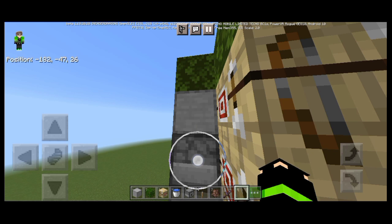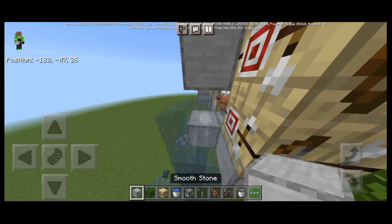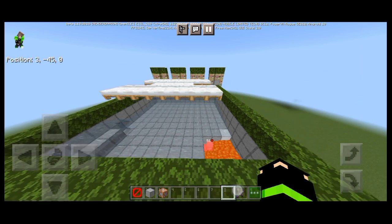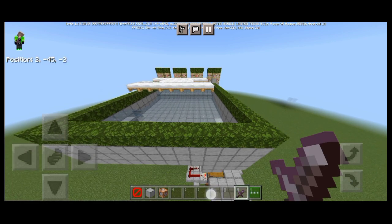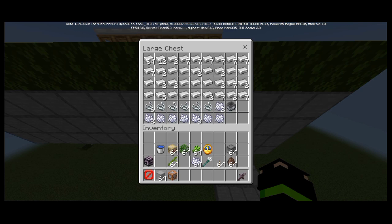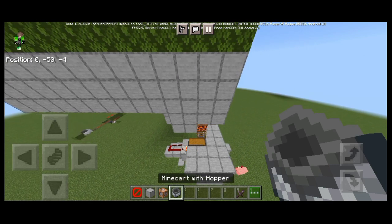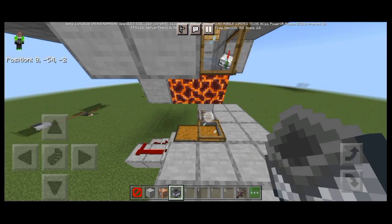After you do this, change the block into the composter and you're done — it works fine. It works on 1.19 and above. You need to AFK here and you'll see it producing lots of iron, string, and bone meal.